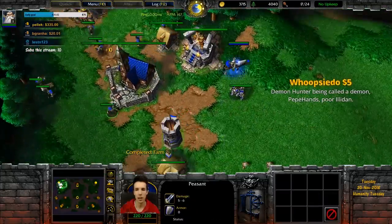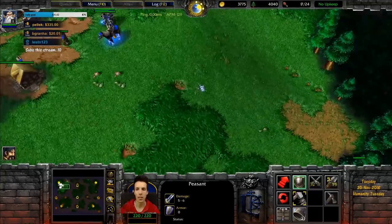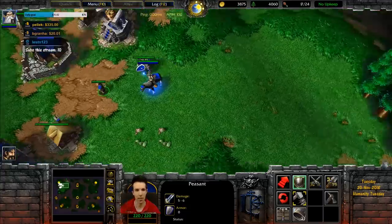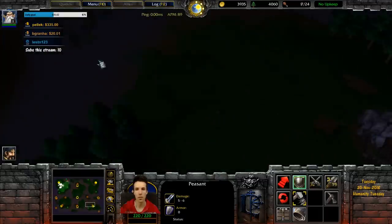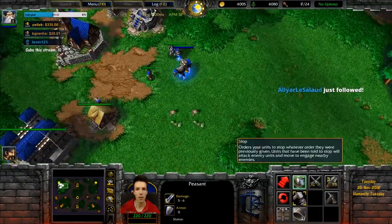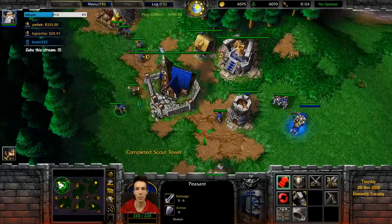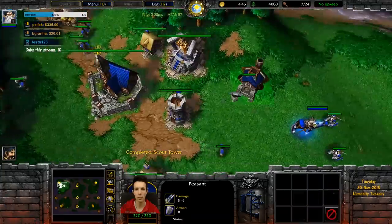You can build an Arcane Tower kind of to the front. Note that there's far more real estate on one side of Echo Isles, and this anti-symmetrical layout forces you to rethink your positioning. It's definitely imbalanced depending on which side you're on. Building your Arcane Tower here zones out any Keeper from being able to entangle your goldline peasants without taking too much mana from the arcane tower.